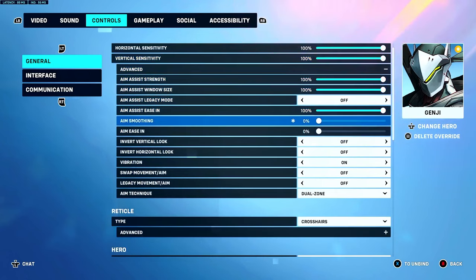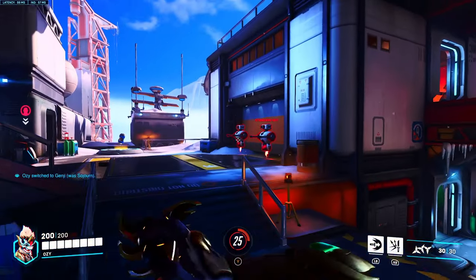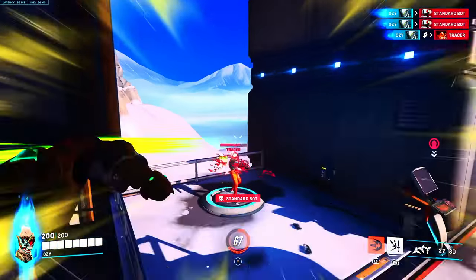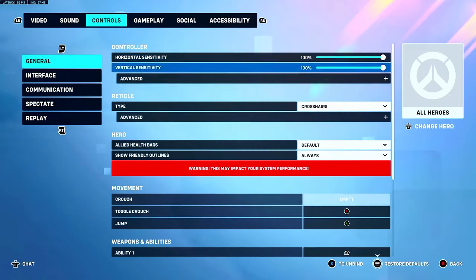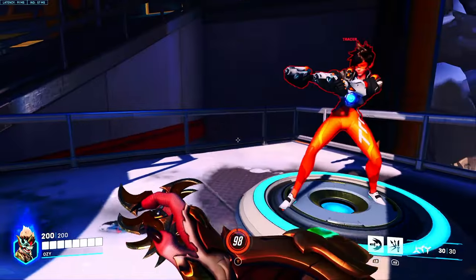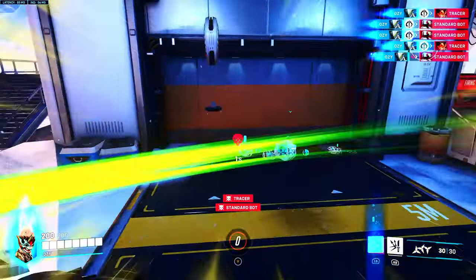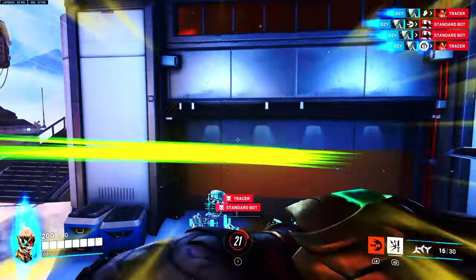For Genji, it should be zero aim smoothing so you can be fast with it. You gotta be able to move swift on Genji, but this takes tons of practice — I've been playing Genji forever. It's hard to be consistent with this sense, but Genji mains, if you only play Genji, this is probably the best. When I one-trick Genji I always use this: 100/100 everything, zero aim smoothing on Genji — the most versatile setup. You can just levitate on Genji.